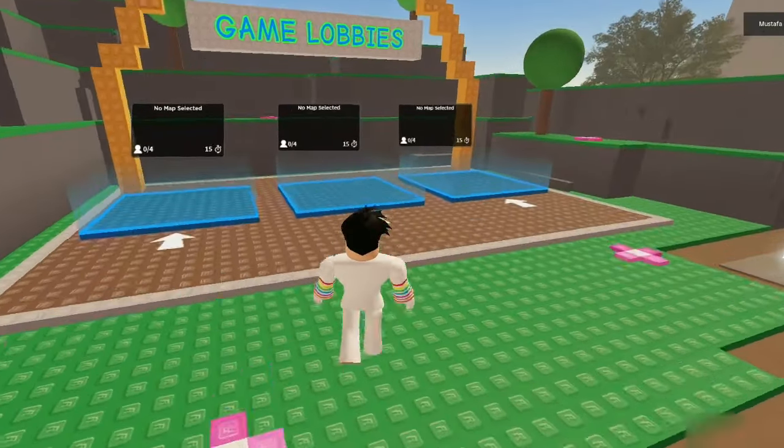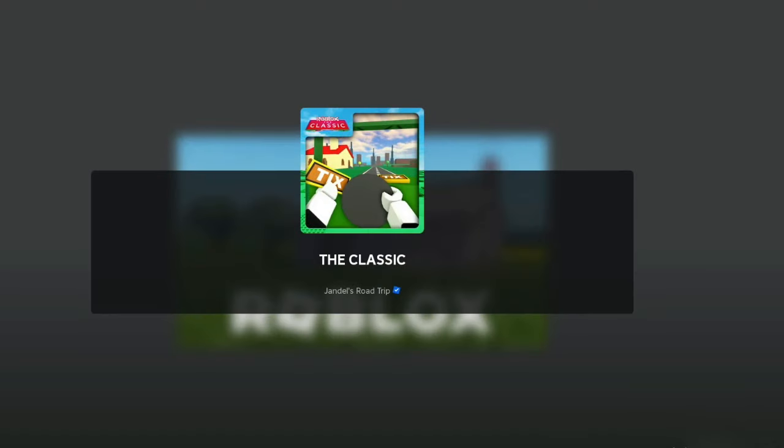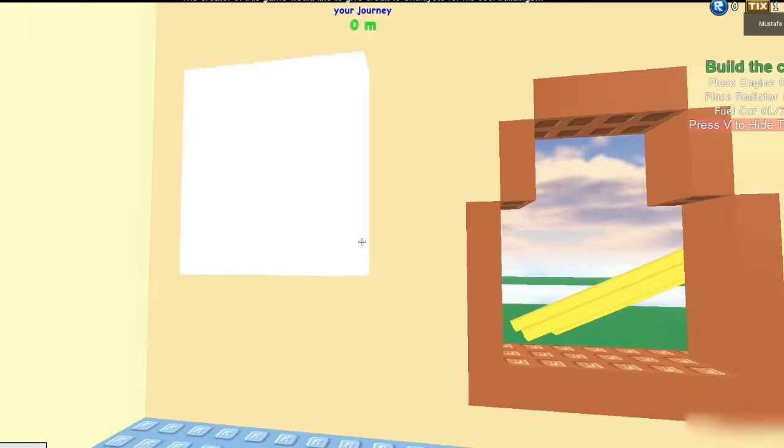In this video I'm going to show you how to get ticks and tokens in Dusty Trip. First of all you have to choose a map — this is the classic map. You will then be teleported to another map where you can get these tokens.